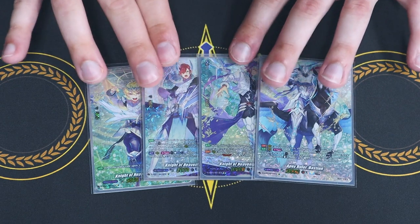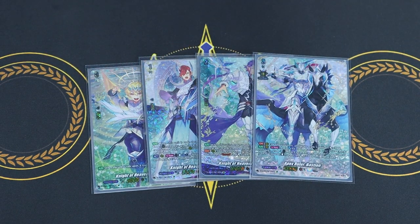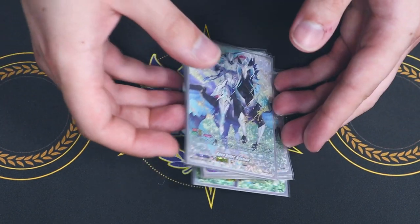Then we got Bastion. Apex Ruler Bastion: when you reveal a grade three, you discard a card, you re-stand a rear guard, and it gets 10k. Multi-attacking has always been good. So nothing's changed with the ride deck.